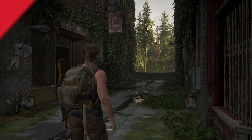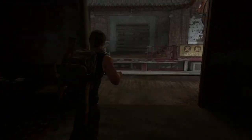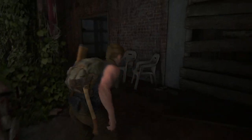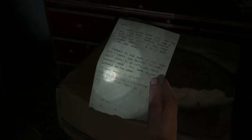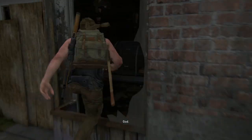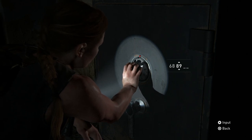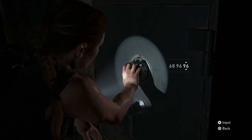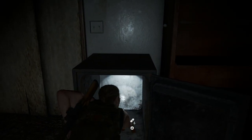Number 12 is found in Abby's Day 1, Hostile Territory chapter. Head up this building and jump across to find a note with a combination. The safe is back downstairs and opens with 68-96-89. There's supplements, ammo, and materials here.